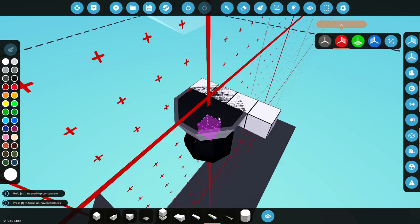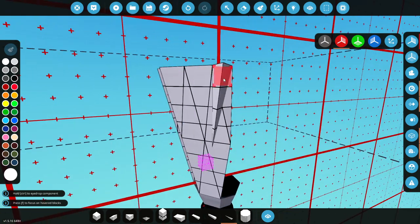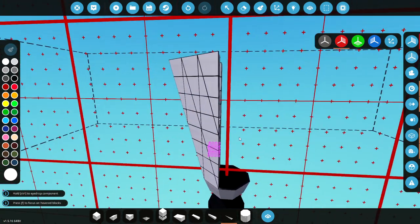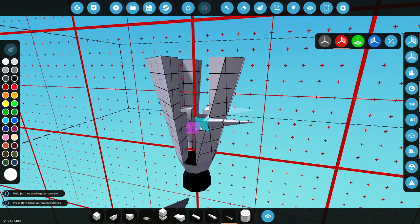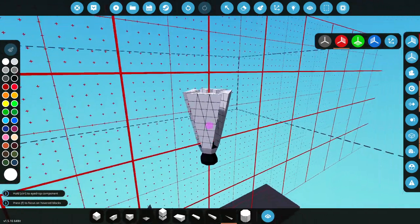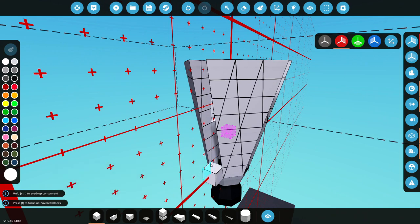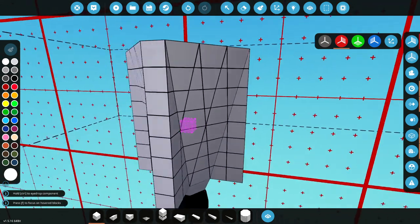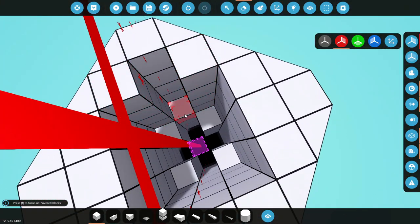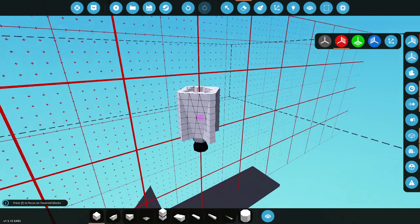We'll only build it on one side for right now. We're going to add pieces going up, dragging them upward on both sides. I know that looks pretty weird right now, but we're going to continue with it anyway. We're then going to have our stabilizers on the sides here — these are going to go out just like so. We'll delete the ones that aren't necessary, and that's actually a brilliant start.